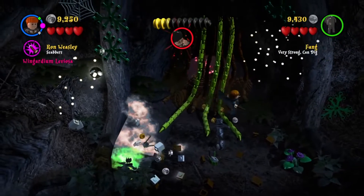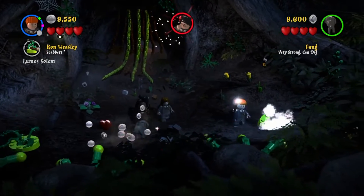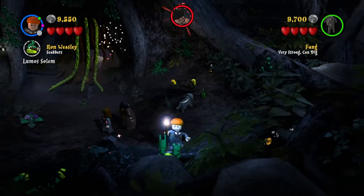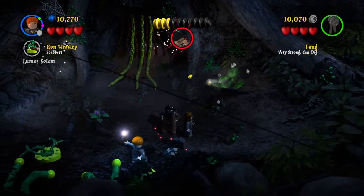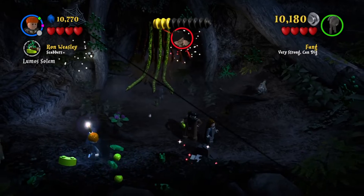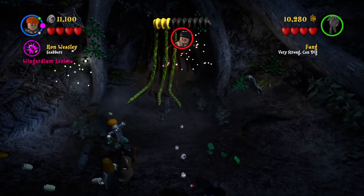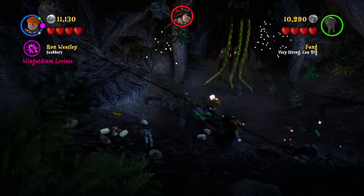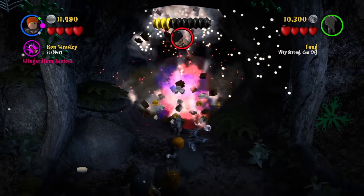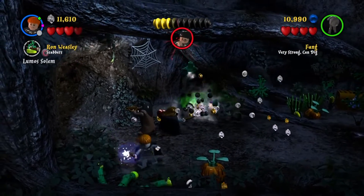We break everything before even opening the door. Once again all the actual stuff containing pieces or character tokens requires dark magic, which we can't use yet, so we just kill those plants and waste some more time. We destroy these shrooms — yeah, shrooms, that's what I'm calling them. I'm not cutting anything out, I'm just talking whatever I'm thinking in the moment.